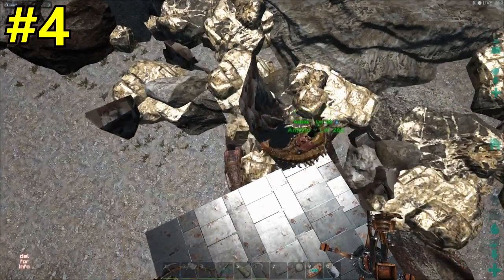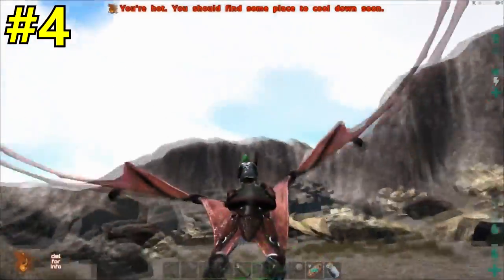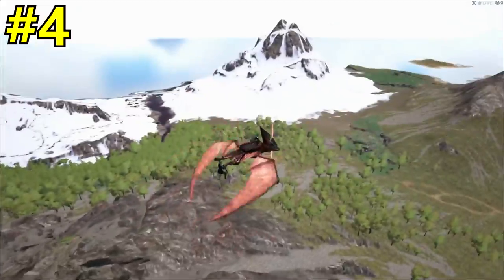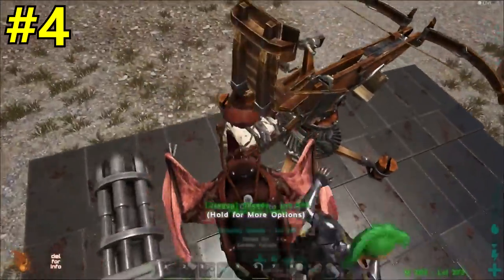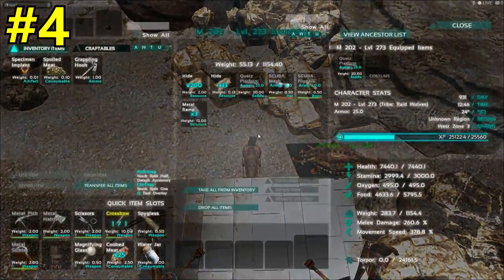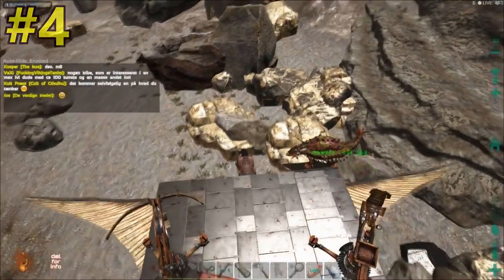Now to number 4: this is how you get unlimited metal on your quetzal and ankylo. At one point you can't move anymore on your quetzal, so you take your pearl out of range, go back in, and now you can begin to fly again. The quetzal only shows 200 weight, but we have a full ankylo with over 20,000 weight in it.